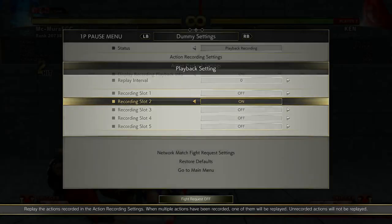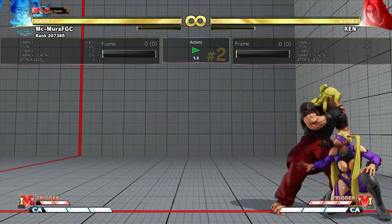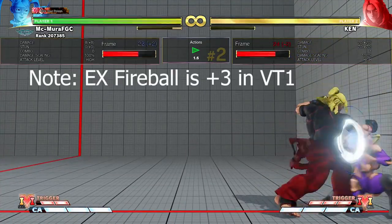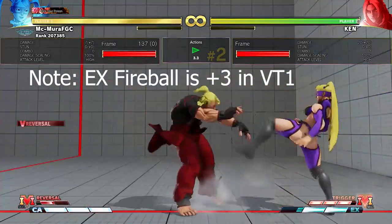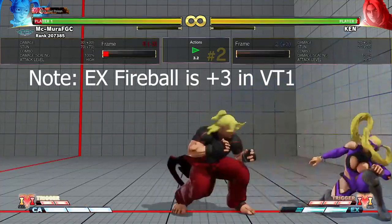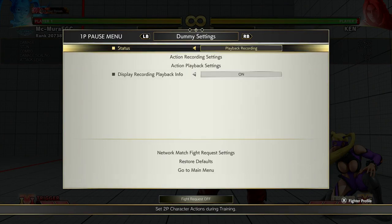Look out for that. The EX fireball on block is only minus 1, but Ken doesn't have a 3-frame normal — his 3-frame is the Tatsu. So that means if you have a 3-frame normal, you can always trade here. Not only can you V-Reversal to get out of the pressure, but you can always mash your 3-frame after the EX fireball and you will trade. So you don't even have to take his pressure if you have a 3-frame. Always try to challenge after his EX fireball because it's only plus 1.